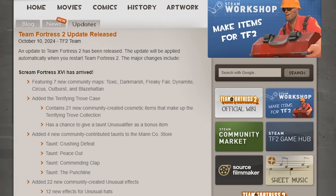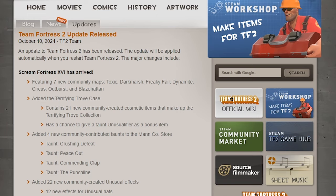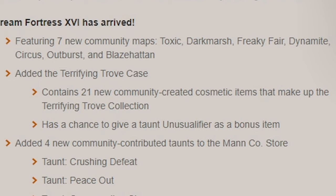We start off with seven new community maps: Toxic, Dark Marsh, Freaky Fair, Dynamite, Circus, Outburst, and Blaze Hatton. They all sound pretty interesting — I've seen nothing of these new maps, so I'm going in very blind, which is kind of what I enjoy with these updates. And then we have the new Terrifying Trove case, with 21 community-curated cosmetics that we will go through shortly.